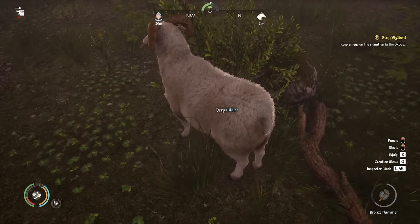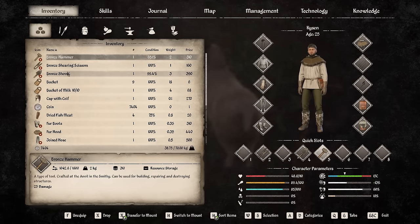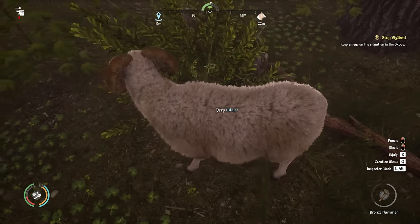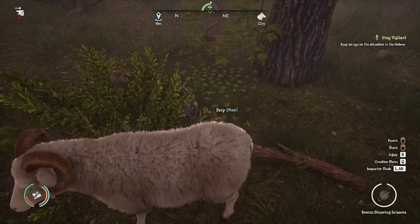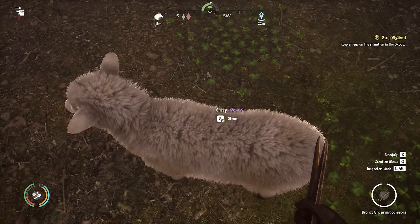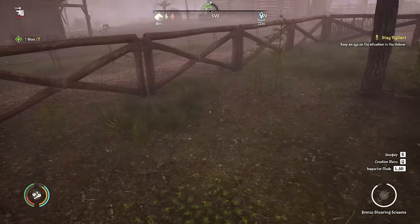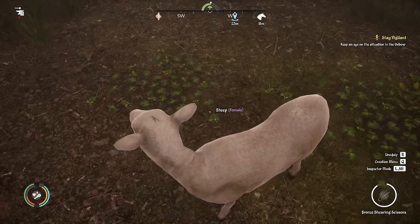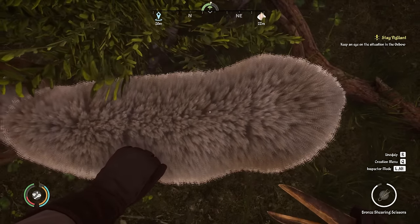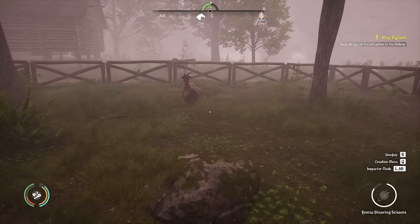Both sheep are at 99% - I'll wait until 100. Now they're saying 100%. Nothing seems to be happening. In our inventory we've got the scissors. Someone said try unequipping them, so let's do that. Still doesn't seem to work. Let's try the opposite - equip them and hold them. Now if I hold the scissors literally in my hand and hold down shear, it's working. Maybe it was just a bit of a delay. We've got seven wool from that sheep - she's had a nice haircut! And we got eight from the other one. We finally figured out the shearing, and that's pretty cool.